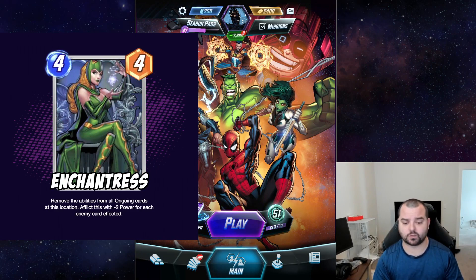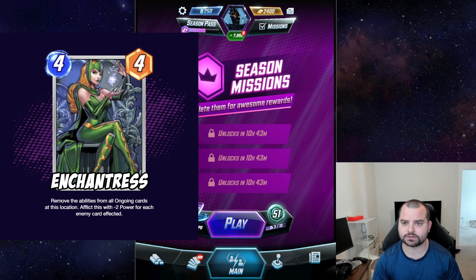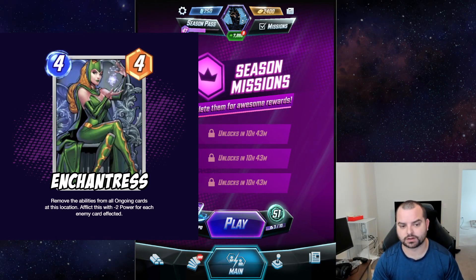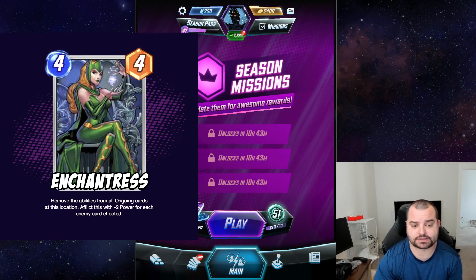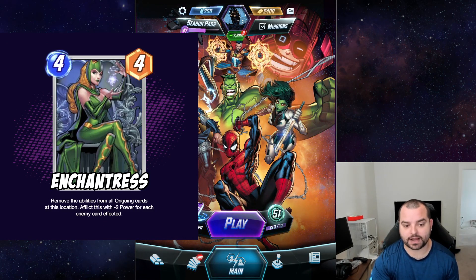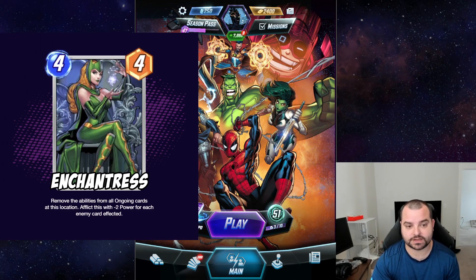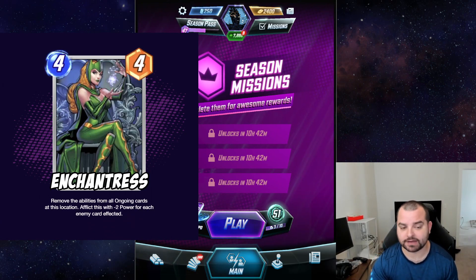Next up we've got Enchantress. Out of all the tech cards, I think Enchantress is the one that needs to be touched the least. That might just be because, similarly to Killmonger holding one-cost zoo decks in line, Enchantress might just be the reason we don't see more ongoing decks. Either way, I added a stipulation to her base card — same ability, stat, and cost — but Enchantress will lose two power herself for each enemy card affected by her ability. So if you hit one enemy card she becomes a four-minus-two; hit two and she's a four-zero, all the way up to a potential four-minus-four if you wipe out an entire lane of on-reveals.